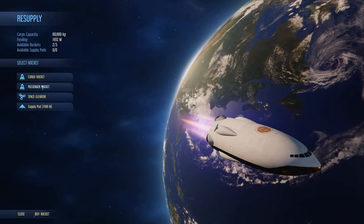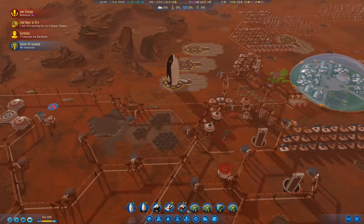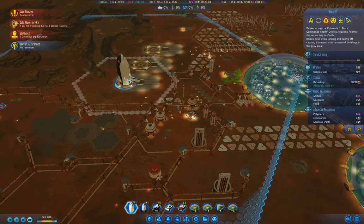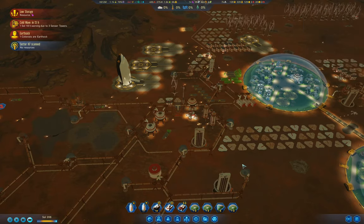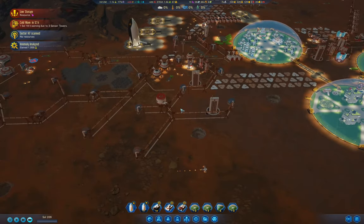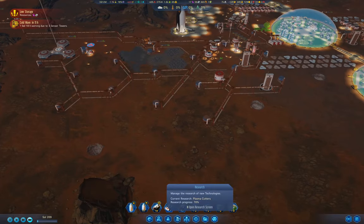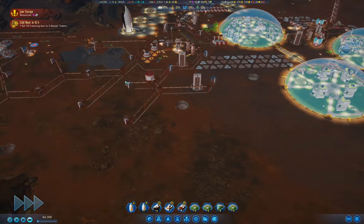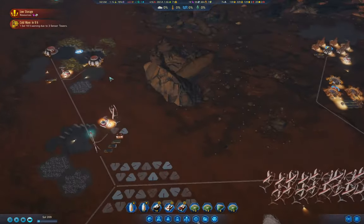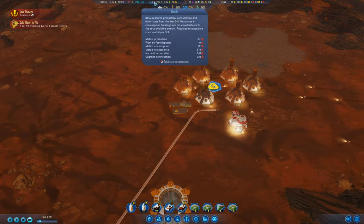We'll take that passenger rocket up. Analyzing an anomaly - okay. Far so good; we're okay on resources now. We got a thousand. Research - plasma cutters at 78%. The metal storage we put up has got these things operating again, producing 67 per sol.